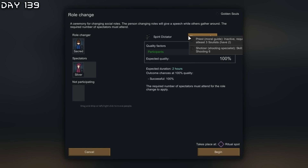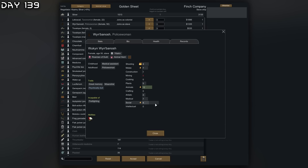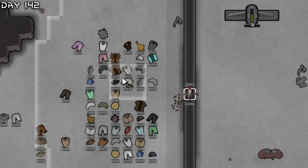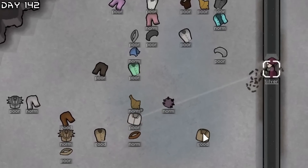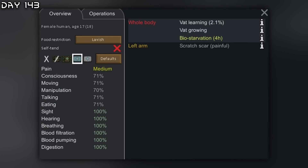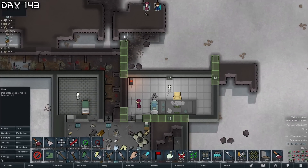Going to make Sacred the leader and Silver the moral guide. Another slave ship — this one is quite all right but has no good skills. Got ground penetrating scanner done. Going for hospital beds. Also using grenades to destroy all unnecessary clothing and wealth. Sacred needs to go back into the growth vat — she had bio-starvation which is very bad. Need to fill the hospital beds and expand the hospital room.